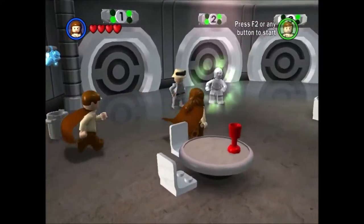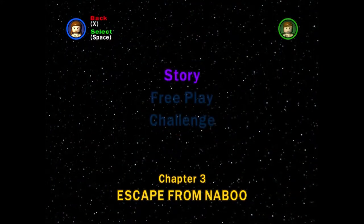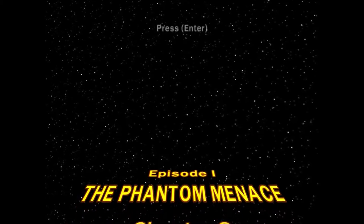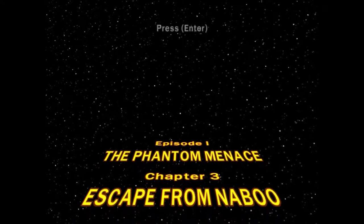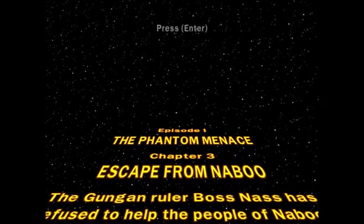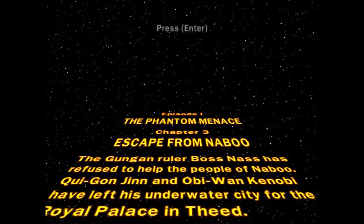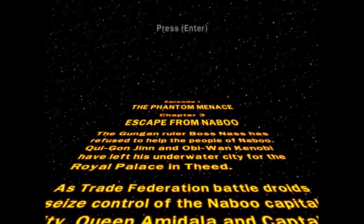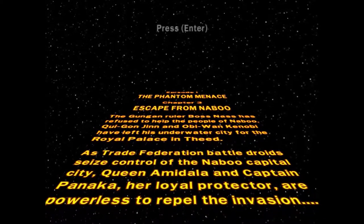Episode 1: The Phantom Menace. Escape from Naboo. Chapter 3, Escape from Naboo. The dungeon ruler, Boss Nass, refused to help the people of Naboo. Qui-Gon Jinn and Obi-Wan Kenobi had left his underwater city for the royal palace. As Trade Federation battle droids seized control of the mountain capital city, Queen Amidala and Captain Panaka, her royal protector, are powerless to repel the invasion.